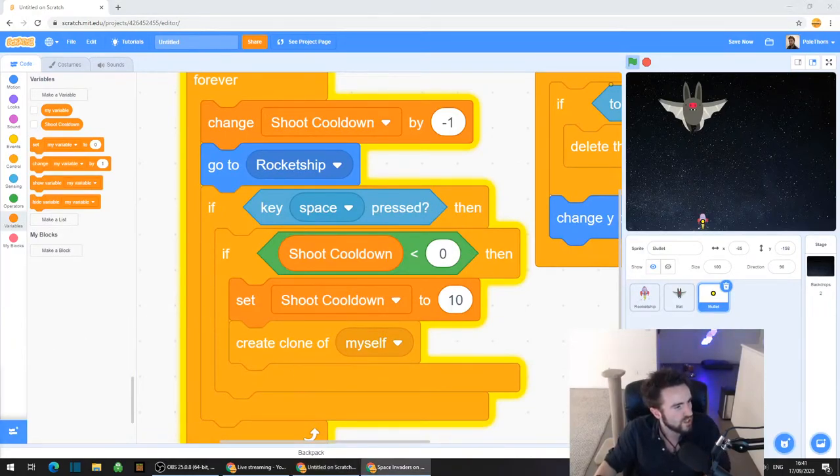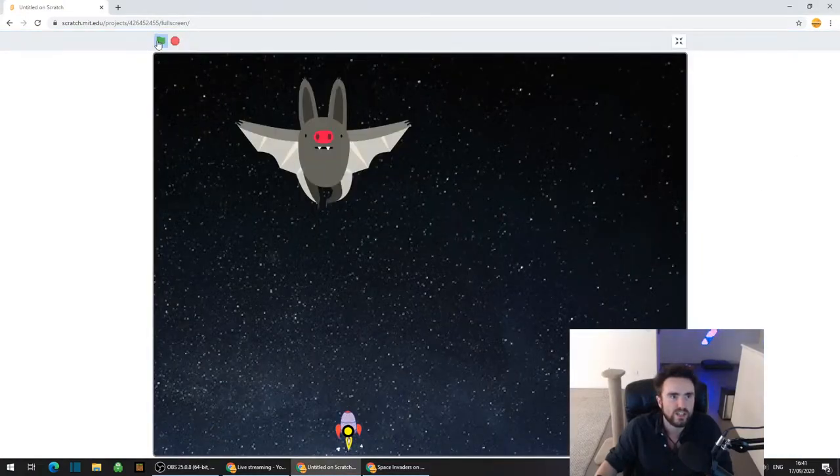So we are pretty much done. It's actually going to be quite a short lesson today. The only thing we need to do is just a few little things that are going to make the game look a little bit nicer. We've got this random little floating bullet right here on top of the rocket ship. So let's make it so that we can't see this bullet - let's make it hidden.